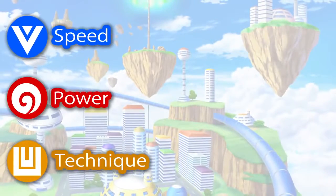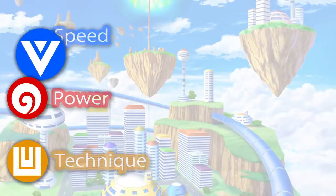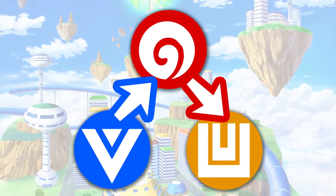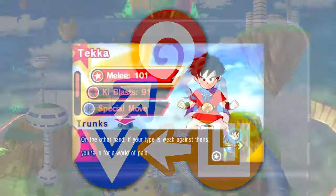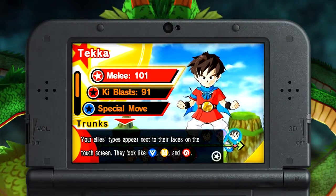First things first, there are three unit types in Dragon Ball Fusions, and they function like a Super Saiyan game of rock-paper-scissors. Speed is strong against power, but power is strong against technique, which is strong against speed. Each character belongs to a certain category, so keep these matchups in mind before choosing a target.